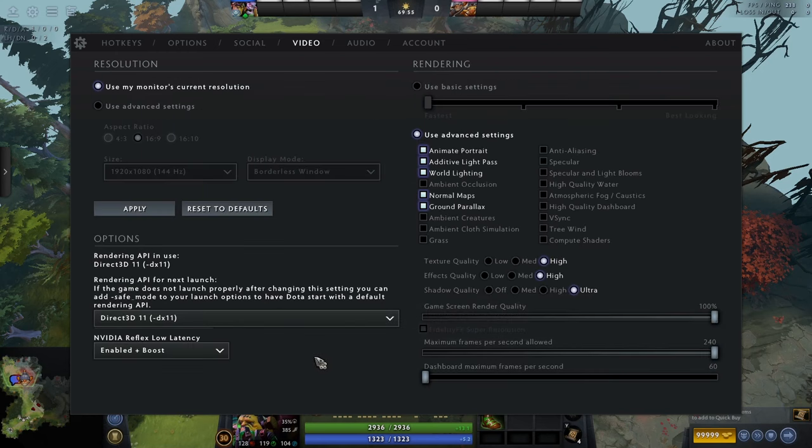Video settings are all down to your computer — I don't really need to go through them in detail. Go for whatever your monitor's Hz is in terms of framerate. I know an ex-pro streamer called Mason who has everything on the lowest possible setting to reduce screen clutter, which is a valid approach. Having effects quality on low can completely remove certain visual effects that aren't necessary to see, which can help. It all depends on your personal preference and your computer's specs.